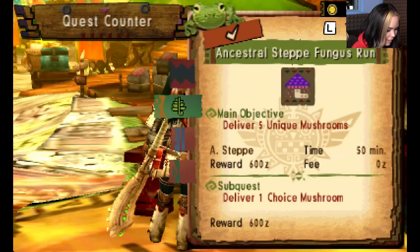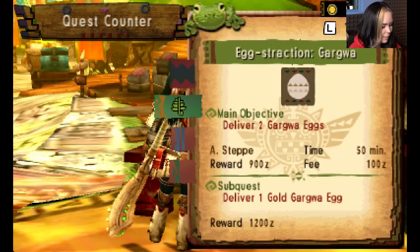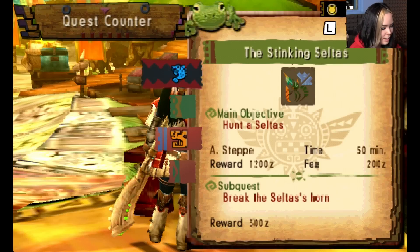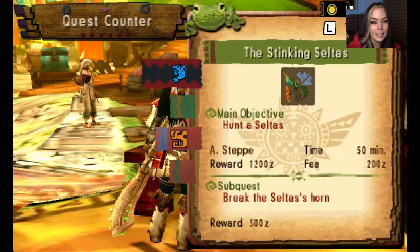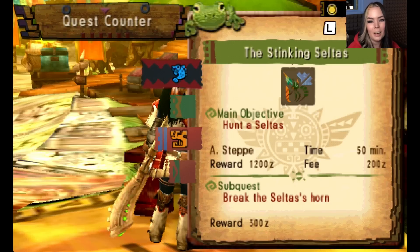We got a ton of new missions! We got Lair Scare — Slay 8 Jaggi; Eggstraction Gargua, where you deliver two Gargua eggs; Sushi Fist SOS, which is fishing and is super relaxing and calming; and The Stinking Seltas, which is hunting a Seltas — a big beetle-like flying insect, kind of like a mosquito, kind of like a beetle. That is our first real monster, and we're going to be doing that next time on another episode of KKG. I hope you guys enjoyed this episode. If you have any questions or comments, go ahead and leave those down below, and please don't forget to hit that subscribe button. I have so many more awesome videos coming your way that you don't want to miss. I'll see you guys all next time. Bye everybody!